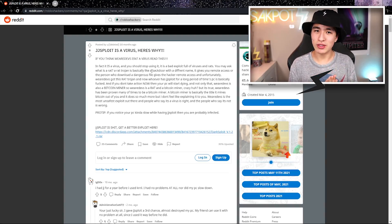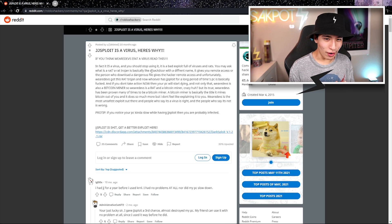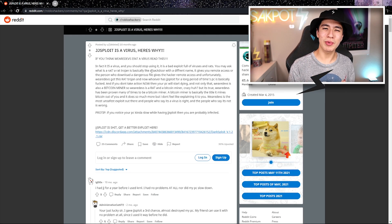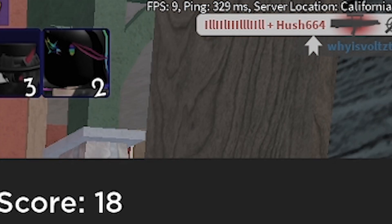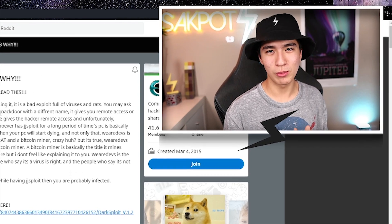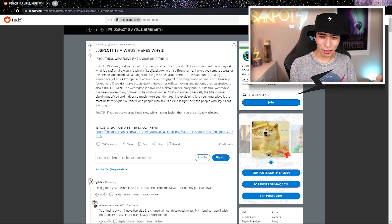His definitions are pretty accurate, but the parts about JJSploit being a bitcoin miner or having a RAT trojan only activating after a while — I just don't get that. Maybe it was a bitcoin miner actually working while I had eight frames in Arsenal. Or maybe it's just We Are Devs' terrible API. Who knows?